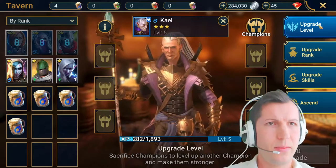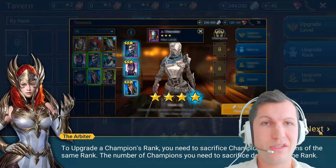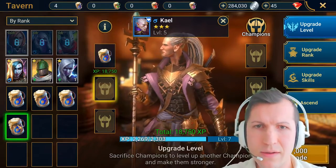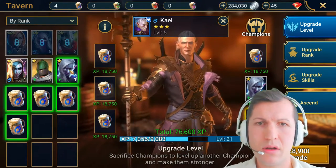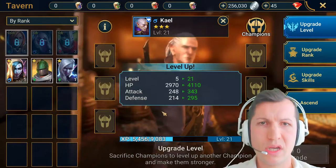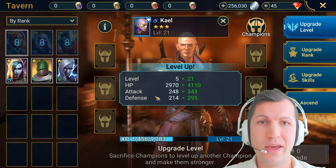Upgrade rank - you need to sacrifice champions or chickens of the same rank. What? Chickens? Okay, what is this - oh, is this a bear? Nice. I don't think I can sacrifice these. I feel sorry for them. Upgrade - nice! Whoa, from level 5 to 21, that's crazy! HP from 2900 to 4000. I'm gonna get rich!